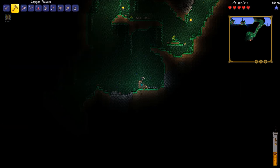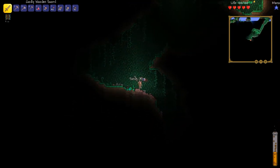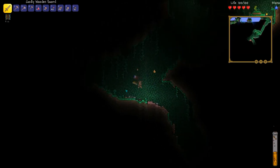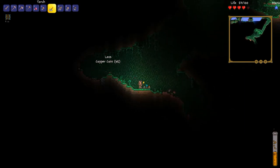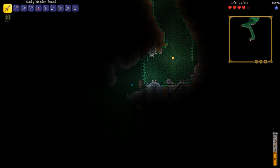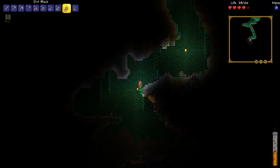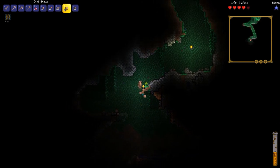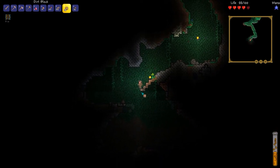We're approaching 100 silver, and 100 silver equals one gold. Keep in mind gold bars and gold coins are nothing alike — you can sell gold bars but they won't give you many gold coins per piece. I'm placing these torches as a marker and making a little tiny bridge here.